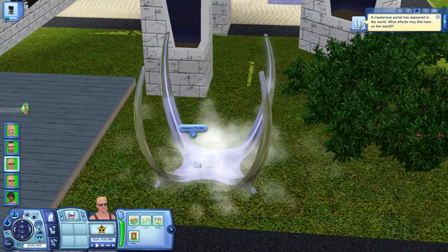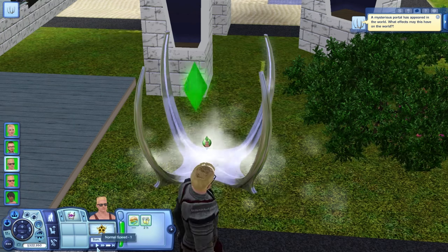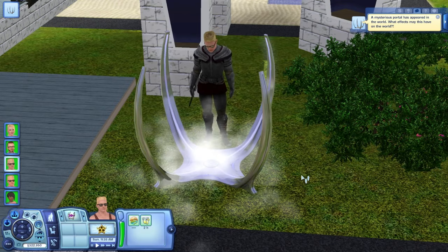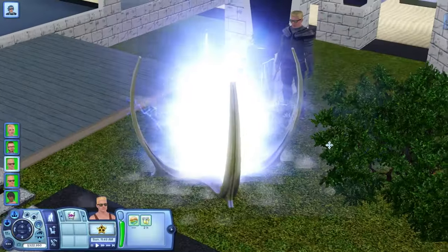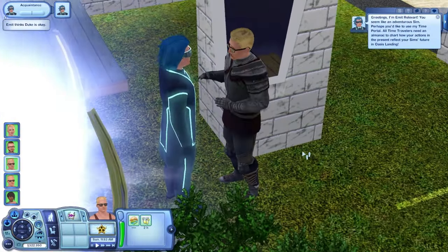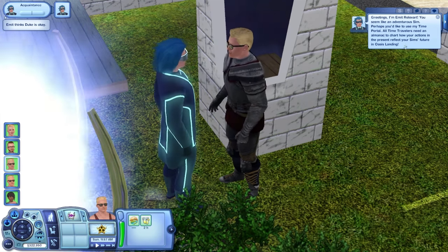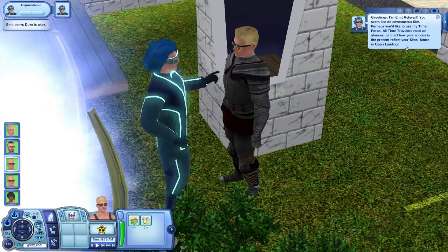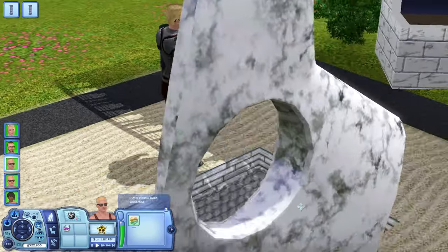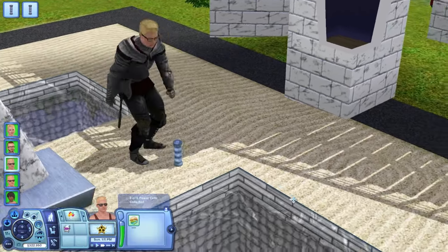It's a portal of mystery, a mysterious portal, a gateway to another time — also an eyesore that randomly appears anywhere on your lot, so you may want to move it somewhere more appropriate later. Some doofy-looking dude will come waltzing out of there saying, 'Marty, you've got to come back with me!' He then gives you a time almanac, and it's up to you if you want to follow him or not. Being that his name is Time Traveler spelled backwards, of course you're gonna go with him. But first, you have to collect some stupid glowing tubes from your yard.